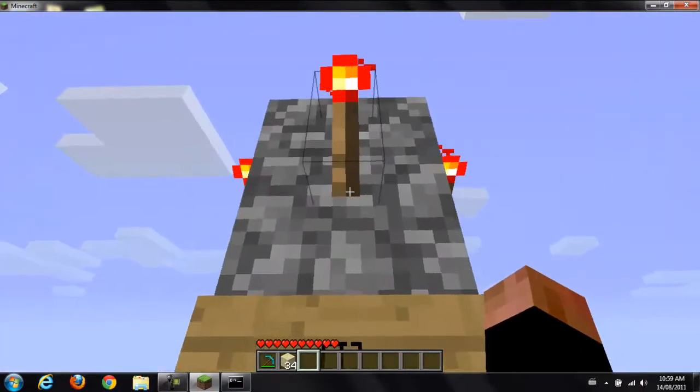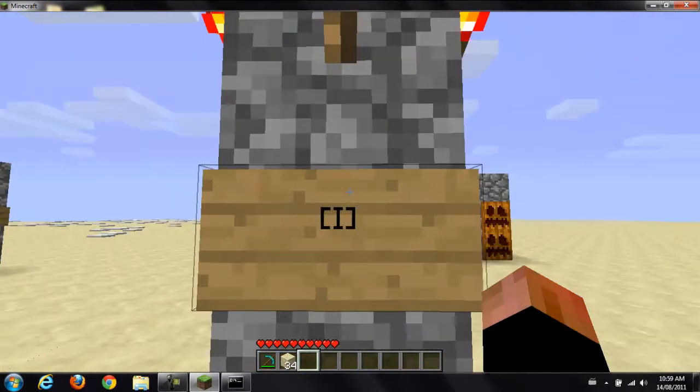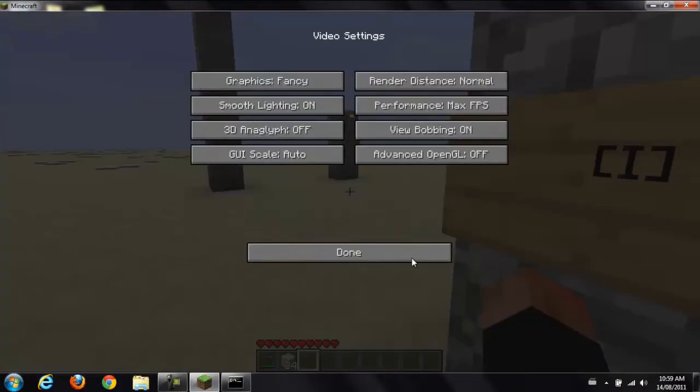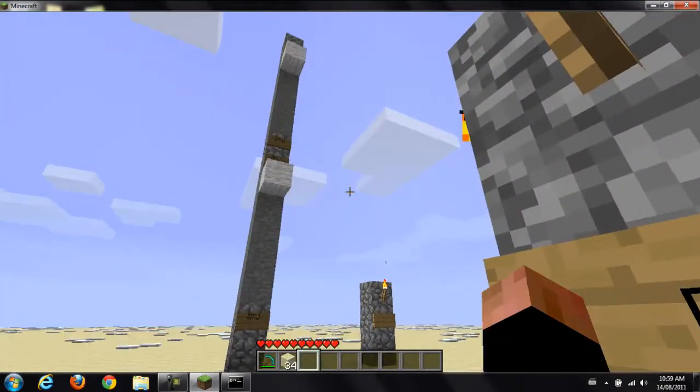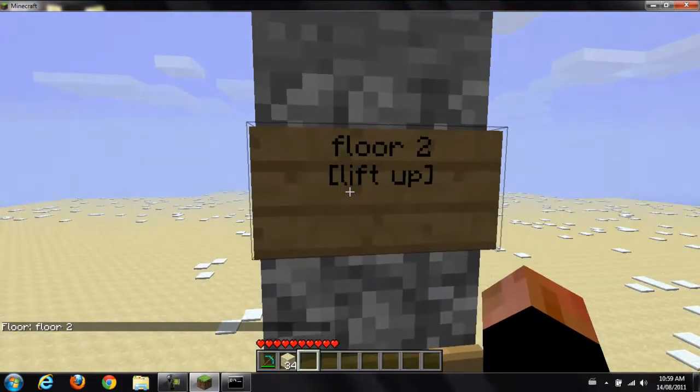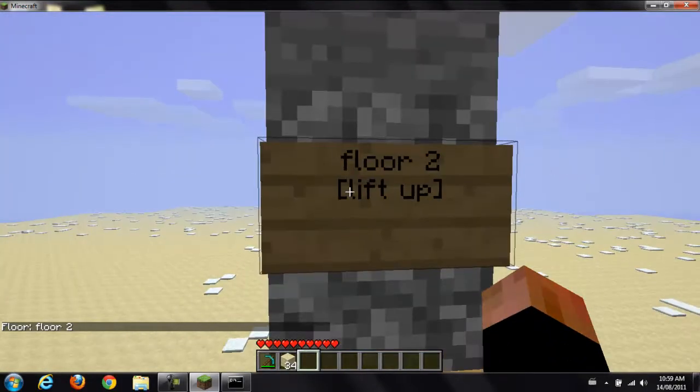Next one over here is the light switch. I'm not sure, because I watched a few other videos on this, and it's supposed to be like an off-redstone torch, but I don't know if it's just a bug at the moment, but basically it just turns the torch into a redstone torch.